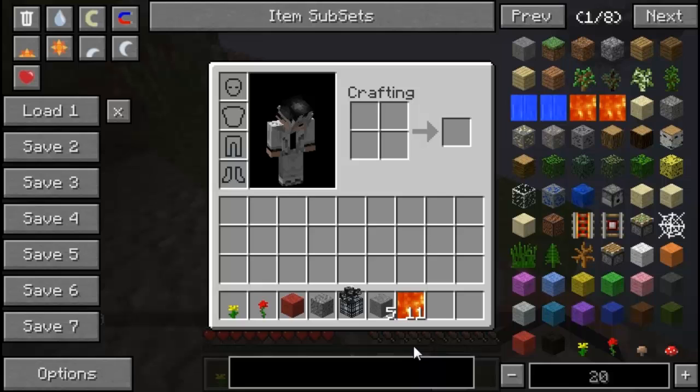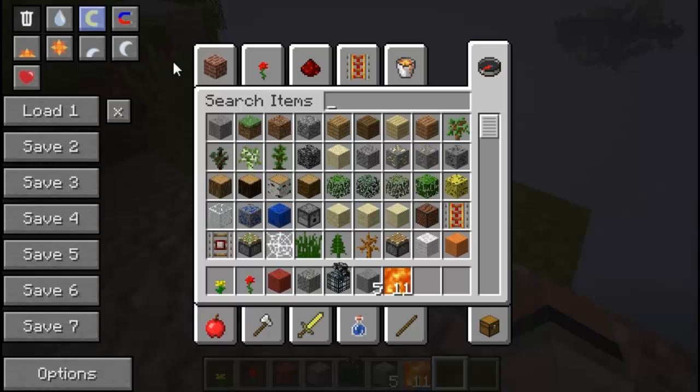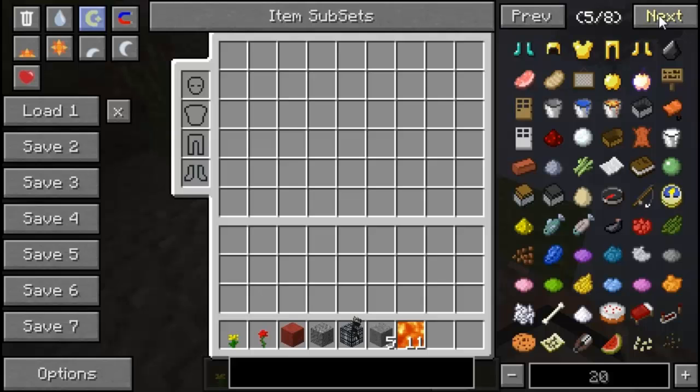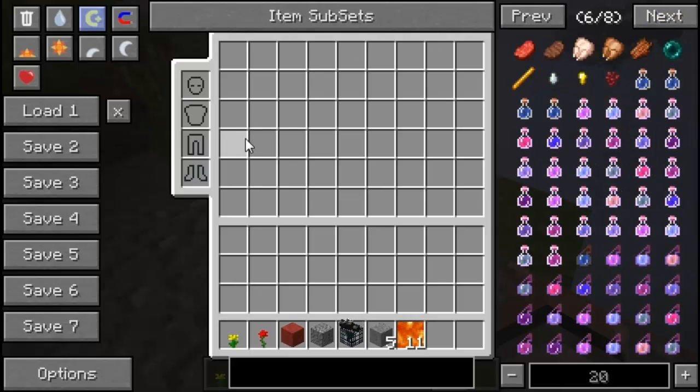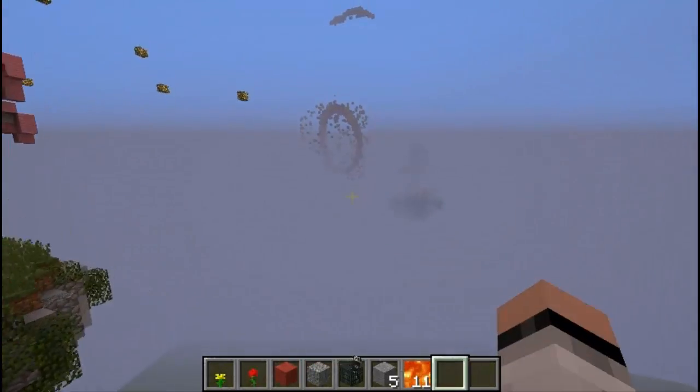Right now we are in survival mode — you can see hearts and hunger bars. We can change to creative mode, and there's one special creative mode that Not Enough Items presents. If you click on creative mode again, you get 'Creative Plus,' which is entirely different. You don't have the special tabs from vanilla creative mode — instead you have a large chest inventory to store items and your basic inventory with armor slots.